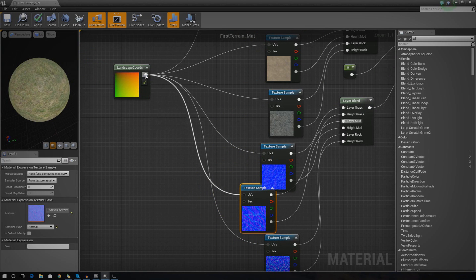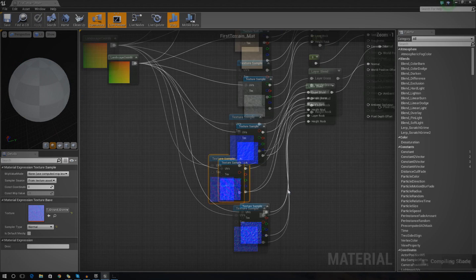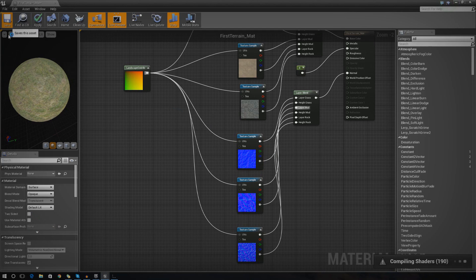I'm going to go ahead and press apply and while it's compiling the shaders I'll tidy this up a little bit so we can easily follow along. I'm going to move these nodes down to organize them and make sure I save this again because it's really important to keep saving - especially since my computer keeps overheating and turning off, causing me to lose all my content.